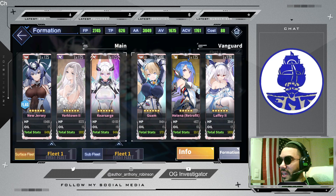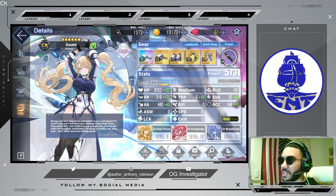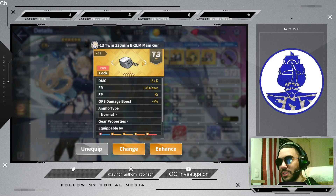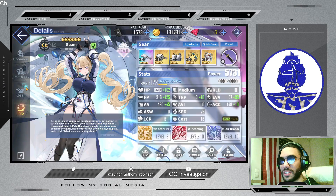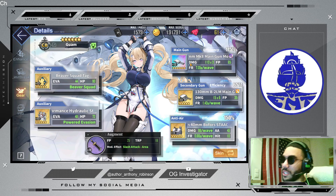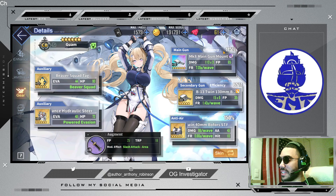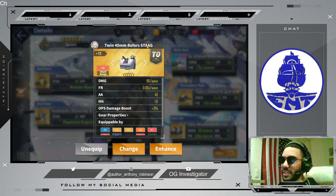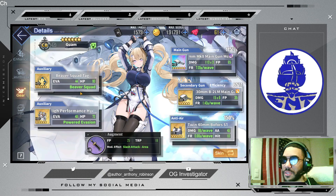I have Guam equipped for what I believe works for maximum surface damage. If someone has a better loadout, let me know. I built her mostly for survivability in her AUG slots, but I believe it's better to use either this gun or the French gun that gives 35 firepower, because the efficiency on this is low anyway. This gun itself will not do tremendous damage, but that gun absolutely will. I also gave her accuracy, because that does help her a little bit.